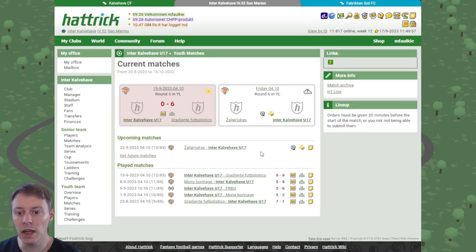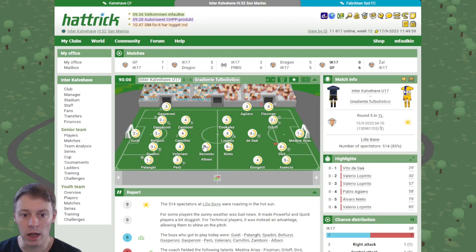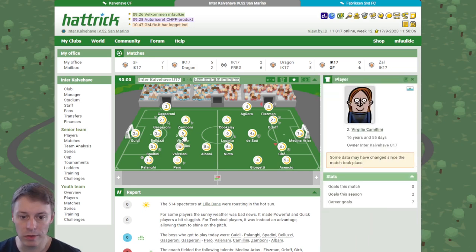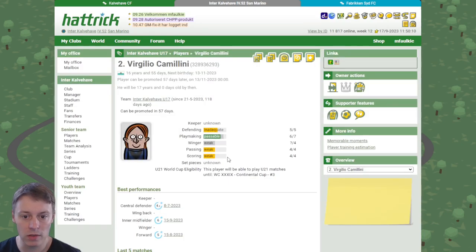Let's have a look at the last youth game we played. The final piece of the puzzle is Camalini, and he's playing to six stars in central midfield at this point — he looks like a happy fellow. He'll be solid playmaking by the time he joins the senior squad in 57 days. No specs so far — we're still hoping for him to reveal quick or hitter, just as long as he doesn't show us a technical specialty.